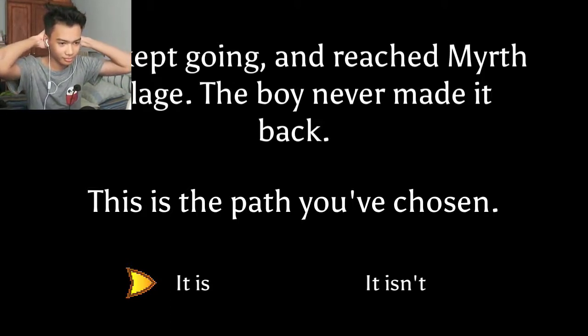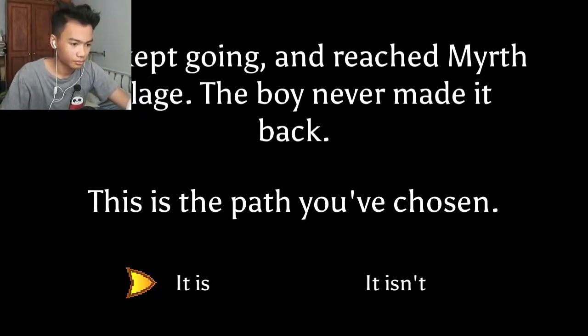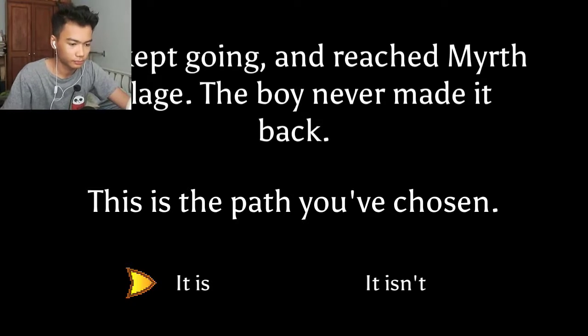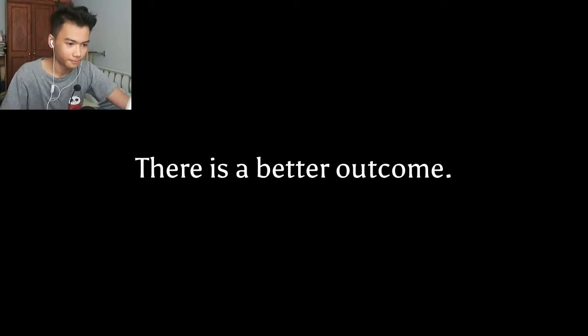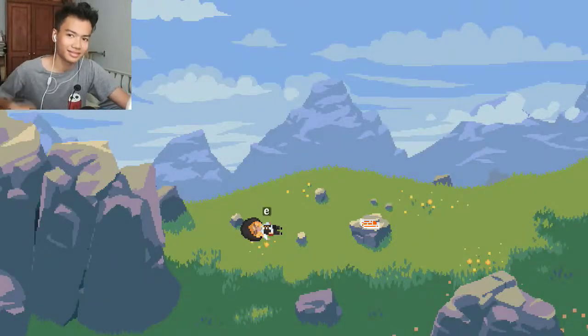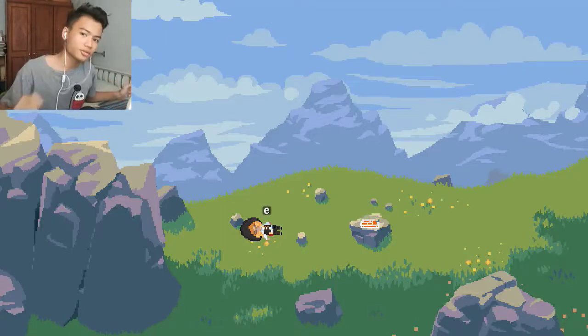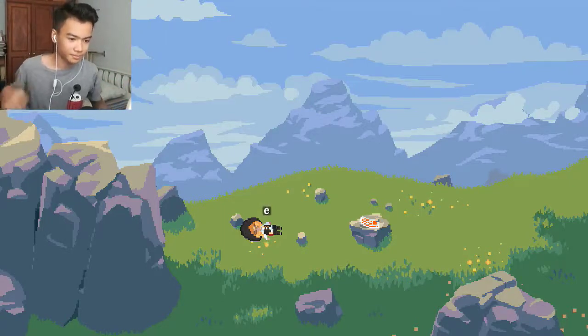Wait, so the boy died? 'There's a path you've chosen — it isn't.' Why can't I choose that? Then it says 'There's a better outcome.' Yeah, I think it's gonna restart right at the same place and I can change the past or something. This is how the game works — the game restarts but you can actually change something and the game changes a little bit, like changing the past.